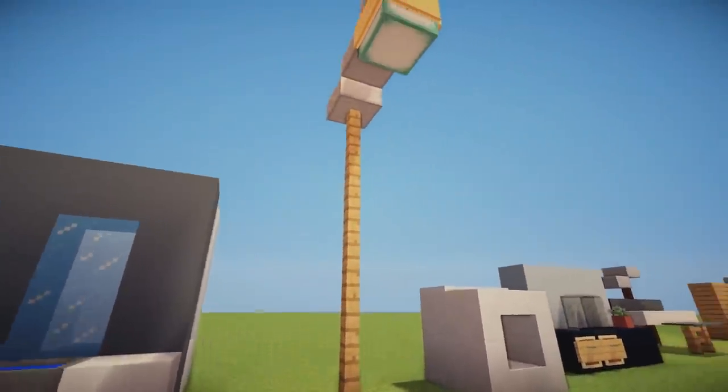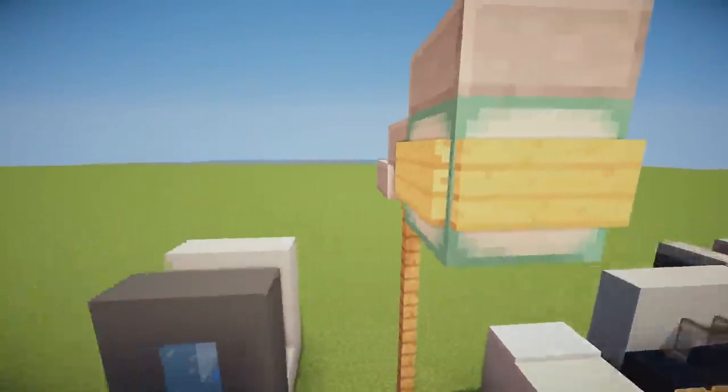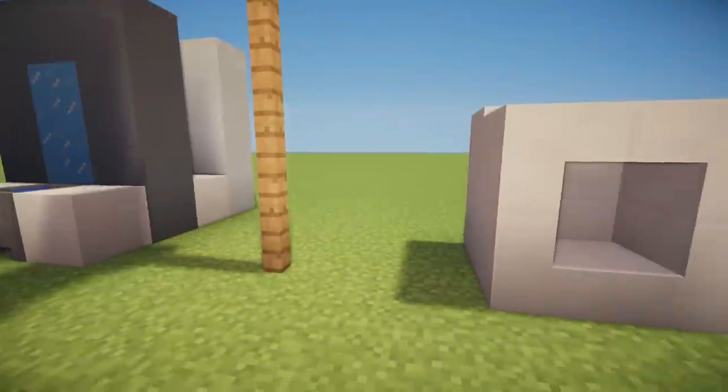We then have a simple lamppost design using fences, stone slabs, a sea lantern, and signs that surround the sea lantern to hide the ugly sides.